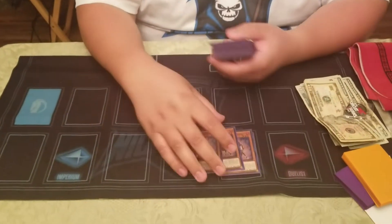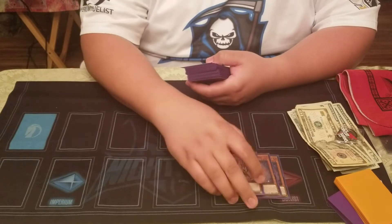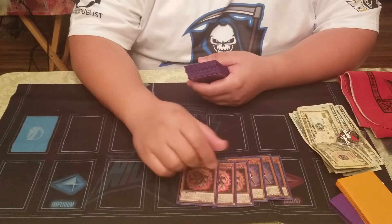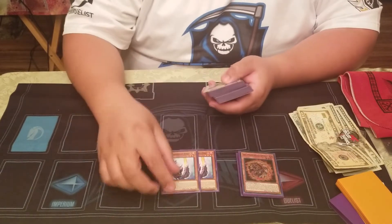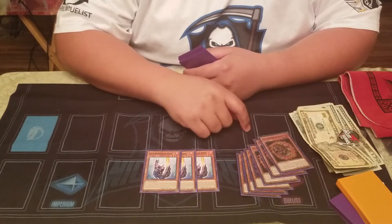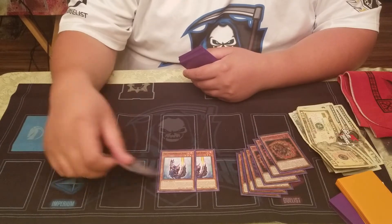Salamangreat Gazelle is part of the deck — it gets all your plays started. Spinny is a great extender, helps you get to your rank 3 and boosts 500 attack sometimes when you need it because the guys are small. Boxy is really good — you can use its effect if you have something else to go with it, or you can just link it away and then discard a Salamangreat card like Spinny to special summon it back.